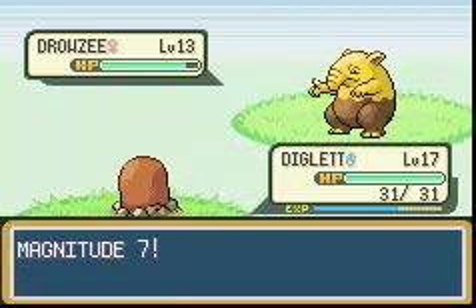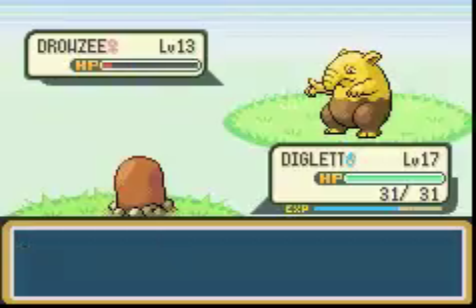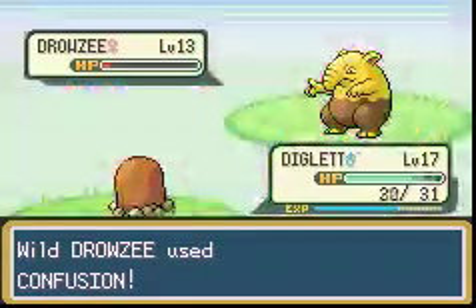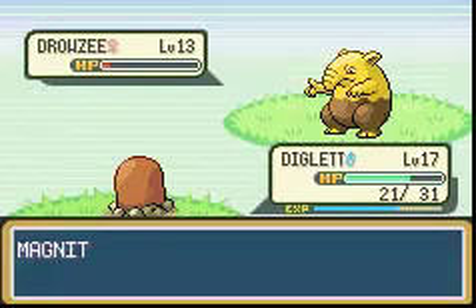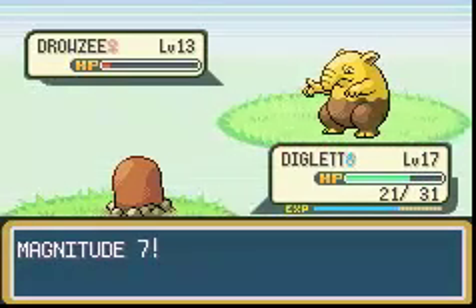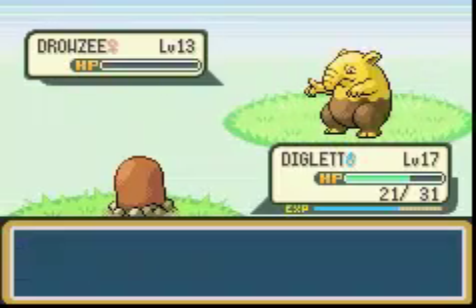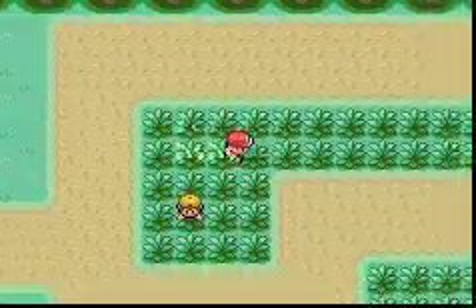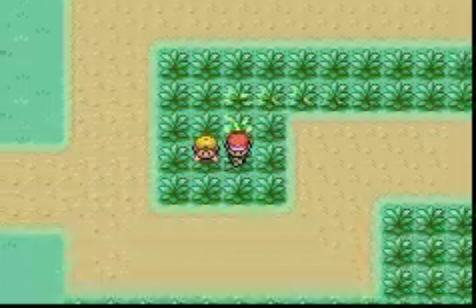Magnitude 7! That did a lot more damage. 4 is the lowest, by the way. Magnitude 7 again! Oh yeah, Drowzee — very defensive, actually. You get like 300 experience for fighting Digletts, but Arena Trap does make it kind of difficult.